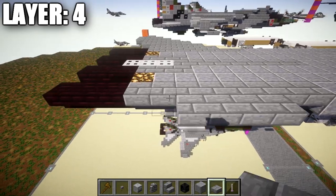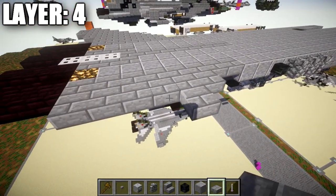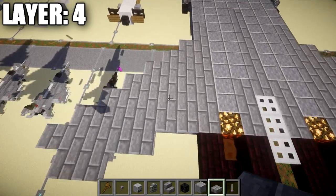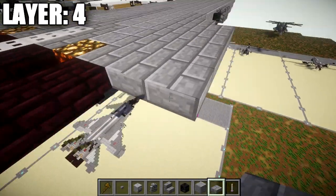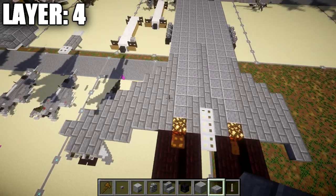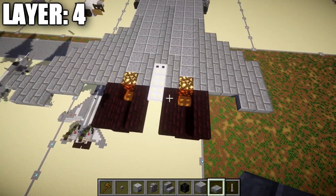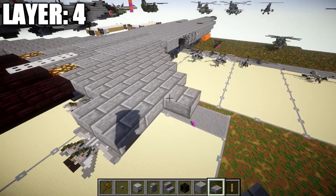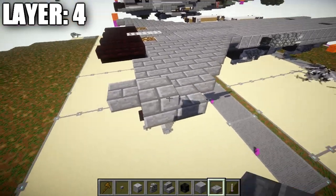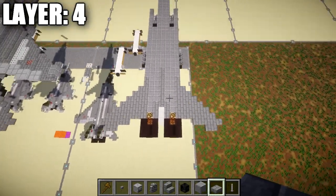For the next row out to the side, start from the second stone brick slab at the front and go back with a row of six slabs, then five, then five again indented, then four, another four, then three, and finally one stone brick slab at the back corner. That completes the horizontal stabilizers — copy the same design to the other side.